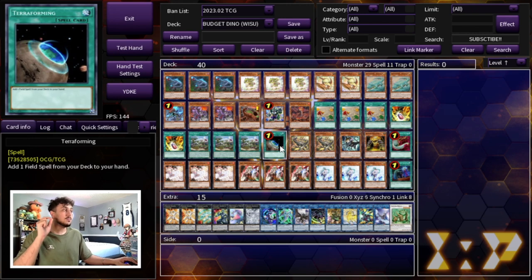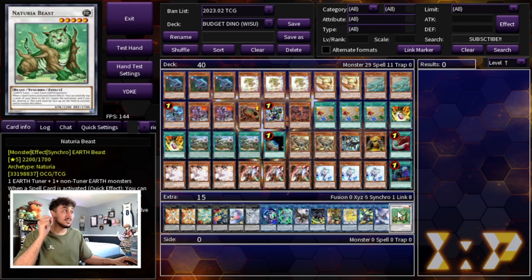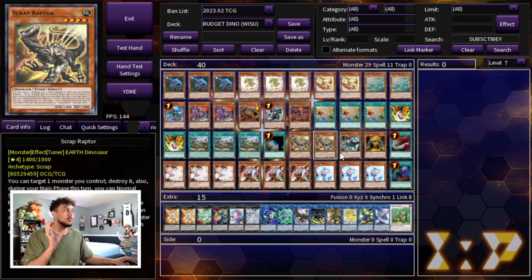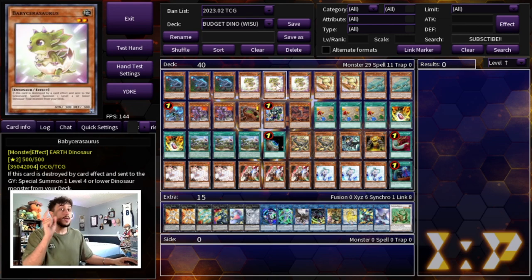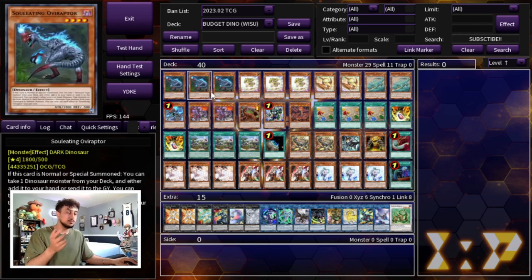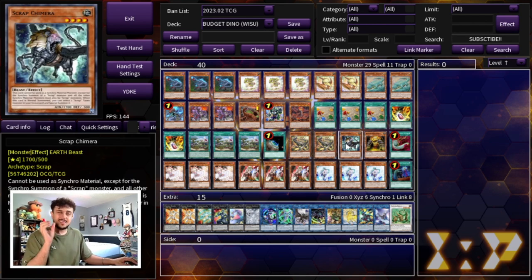We're playing a small Scrap engine — two Scrap Raptor and one Scrap Chimera. Scrap Raptor is a tuner that's really important for end boards featuring Naturia Beast, which locks your opponent out of spell cards entirely. A lot of the time you'll pull Raptor out of your deck with Baby Sarasaurus. Raptor plus Lost World is also combo, which gives you another way to combo. Chimera gets an extra Raptor on your side of the field for link climbing. It's a very small but powerful package.